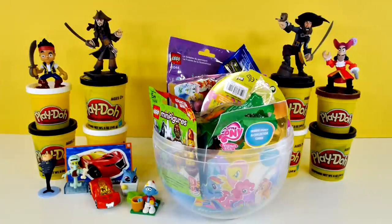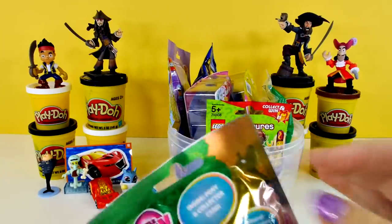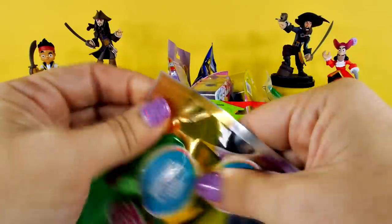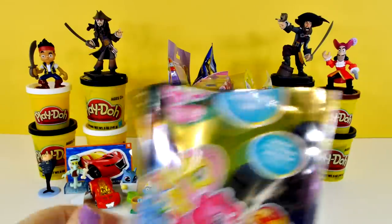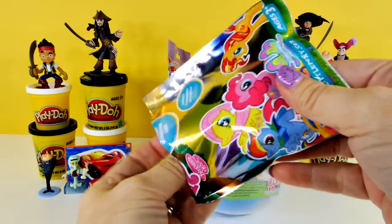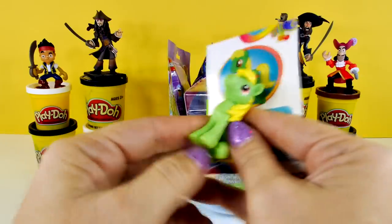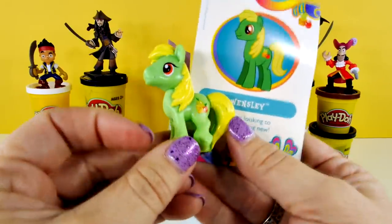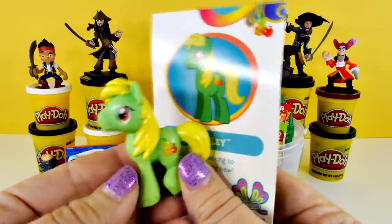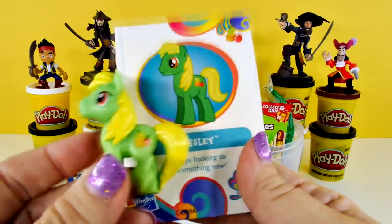So I know we just put our Smurf together. I think we should do My Little Pony, then we'll do the Lego minifig. My Little Pony — it worked! Who could it be? We have this one — she's really cute. She's really cute, so I have an extra one now. I may have to find a friend who has some of these and we might have to do some trading, because she's really cute.